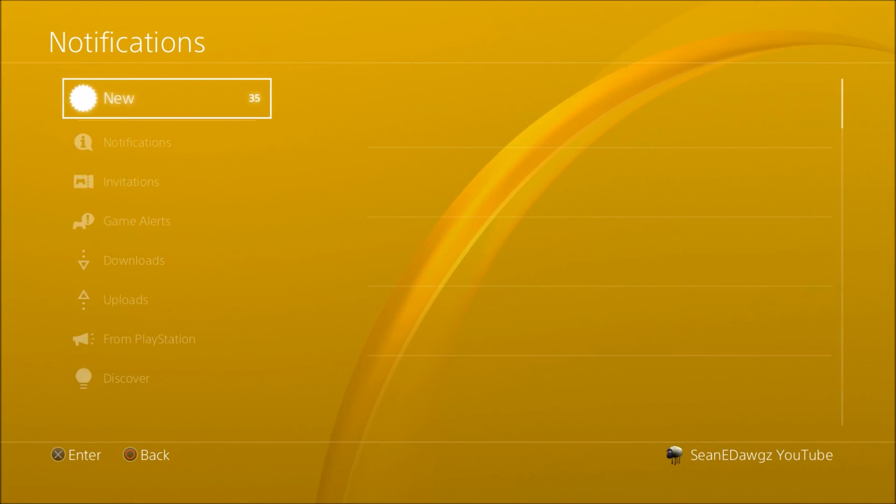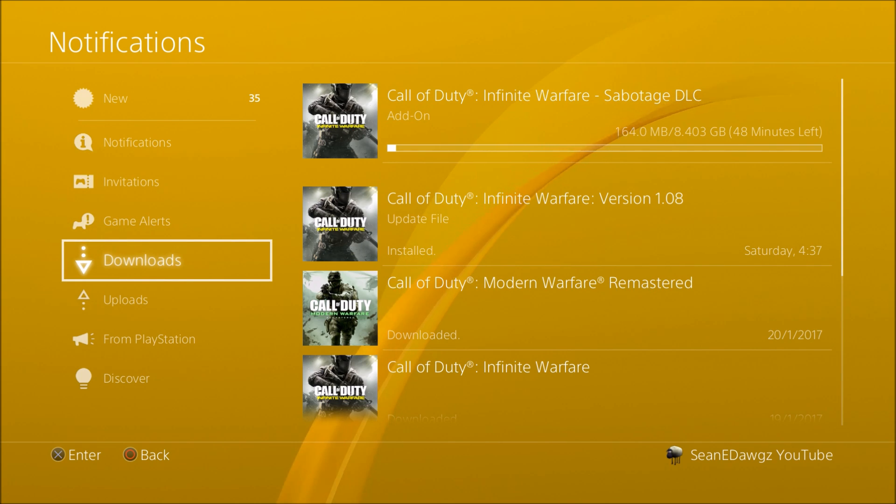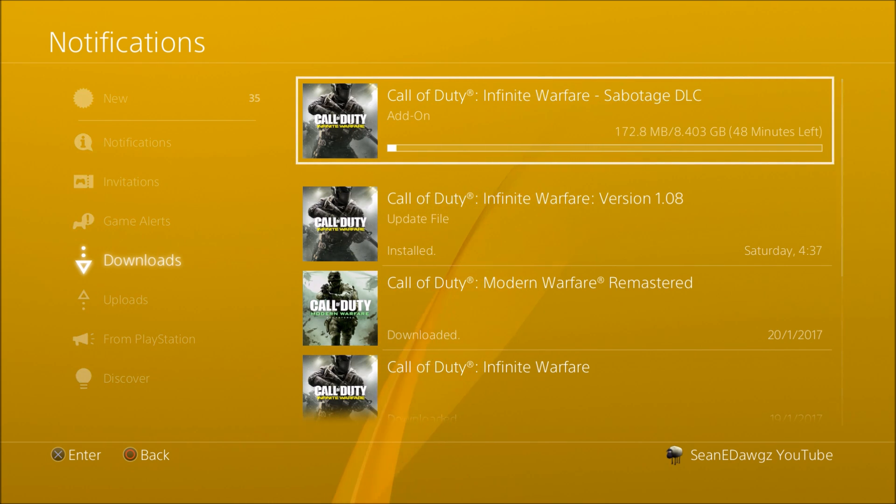Go over to your notifications and scroll down to downloads. If you want to make absolutely sure that yours is downloading, you can check the progress and see how long it will take.